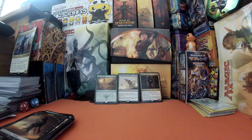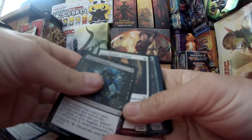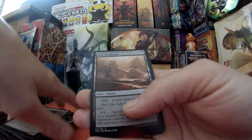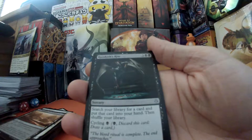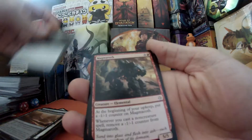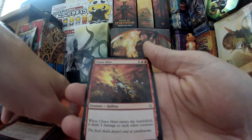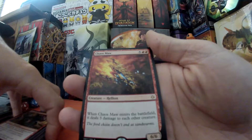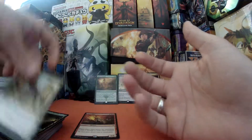The final pack. Our first uncommon is If Near Deadlands. Razaketh's Rite, we have Magmaroth, and we have Chandra's Defeat as our rare. When Chandra's Defeat enters the battlefield, it deals three damage to each other creature. A forest and a cat token.